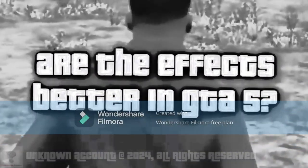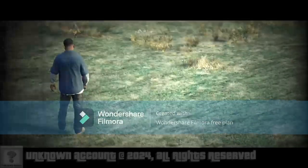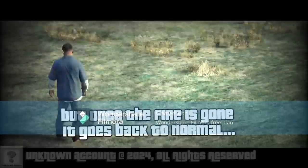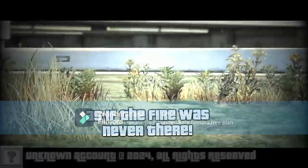Are the effects better in GTA 5? Fire propagation is better than GTA 4, and the burned grass turns dark as well. But once the fire is gone it goes back to normal, as if the fire was never there.